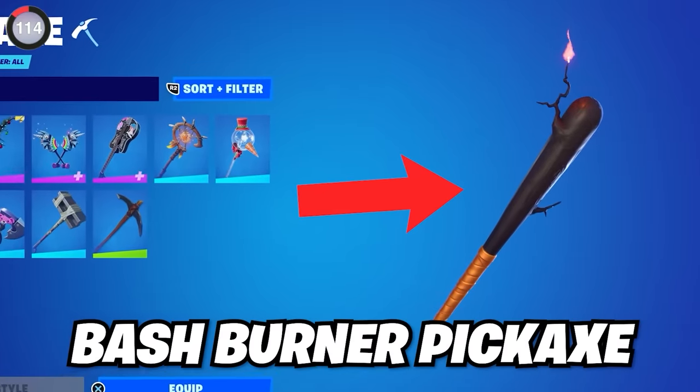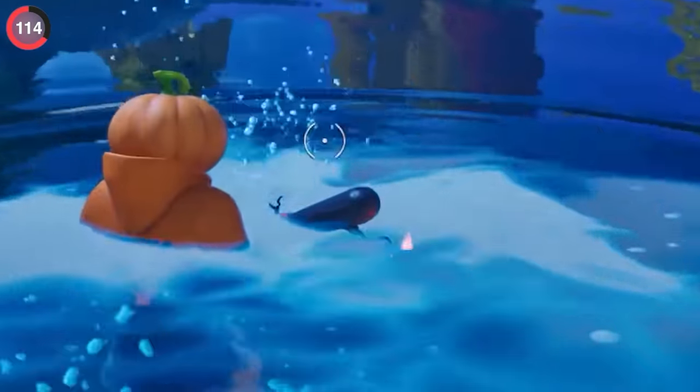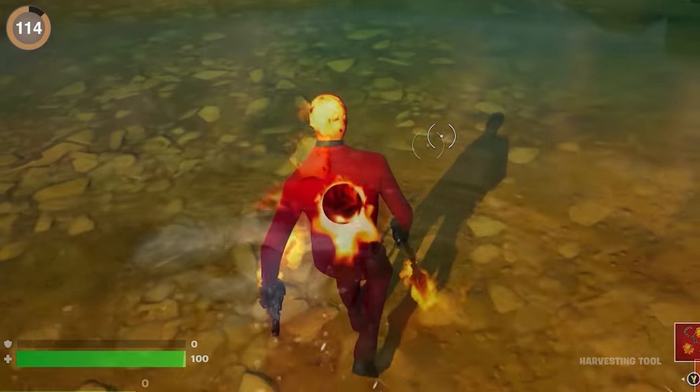This is the Bash Burner Pickaxe — the fire is pretty tiny and it's easy to miss a mind-blowing detail. When you step into water, it'll extinguish the flame, and this works for all cosmetics.